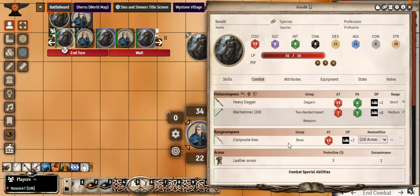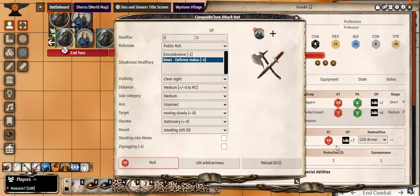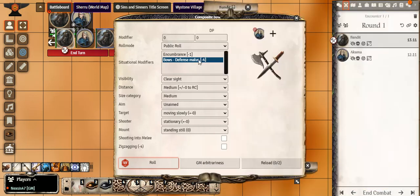With the bandit targeting the player character, you hit the attack button. There's an attack roll for each of your weapons. These modifiers are for status effects on the attacker — for instance, encumbrance of minus one, which he doesn't have, so it's clicked off. However, he gets a minus four for defense. All of this is automatically calculated for you in Foundry, which is really cool — when a status effect is put on a target it gets factored in.